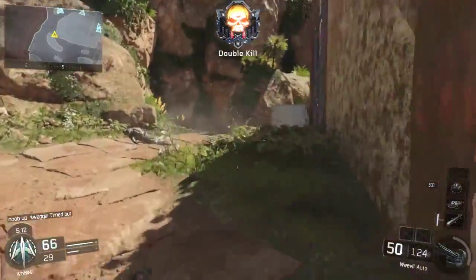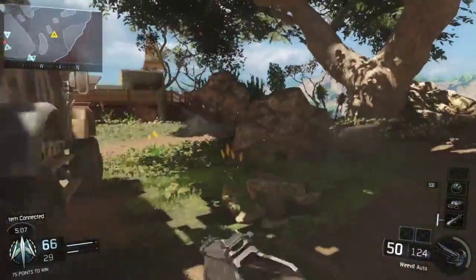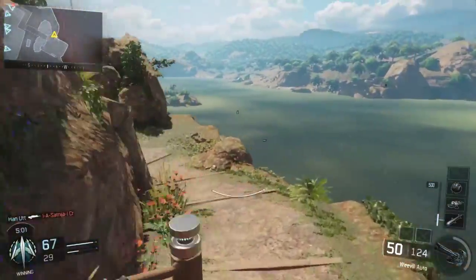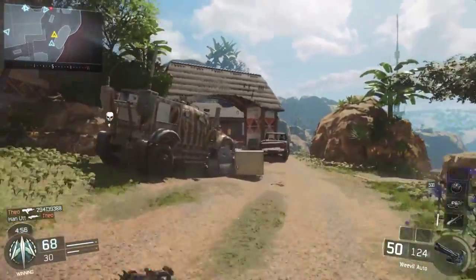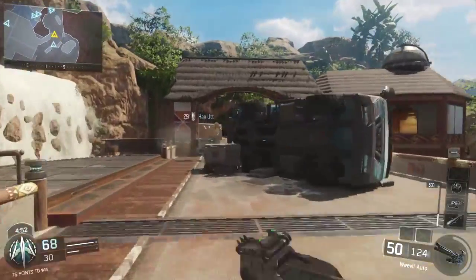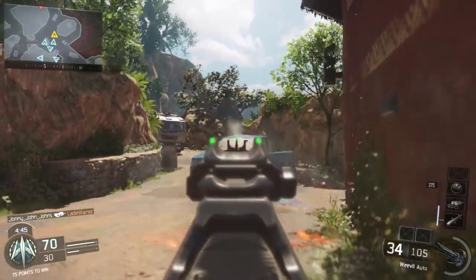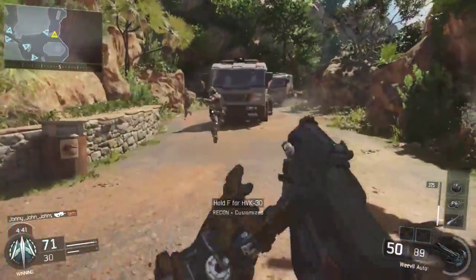For perk three, I'm running Tactical Mask, just because of stuns. Even if people don't throw them that much, you want to be aware. Awareness isn't that necessary when you have Sixth Sense since you can hear enemies at the same distance Sixth Sense shows up on your screen. That's why I run Tactical Mask — in case someone does chuck stuns, I'm not going to be stunned for 10 seconds becoming a free kill. I'm going to shoot back and do something.